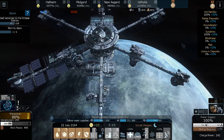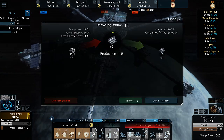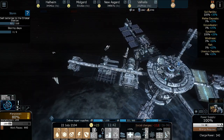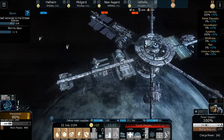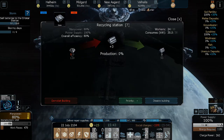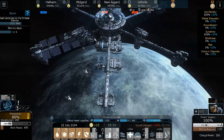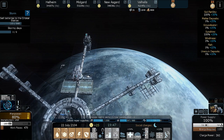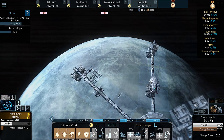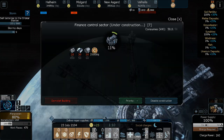This guy just produces a crap ton of matter at once — pretty freaking awesome. So once we get 10 matter, we definitely need some more drones. Those drones are just picking stuff up — come on, give me the stuff! There we go — we have a second recycling facility, which means we should be producing twice the amount. We need the psychiatric thing — so let's get that going. The finance center — and let's put the psychiatric center over here.